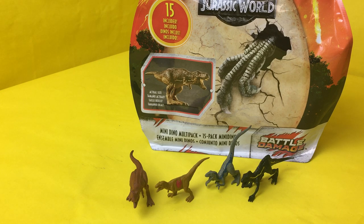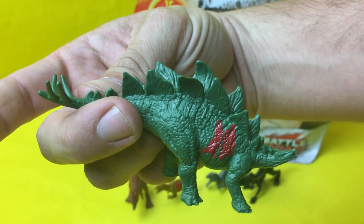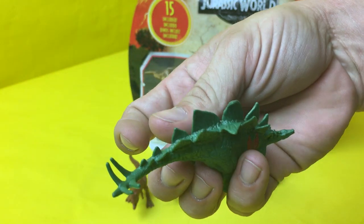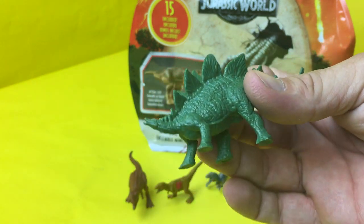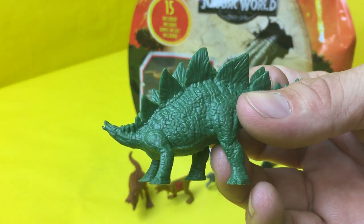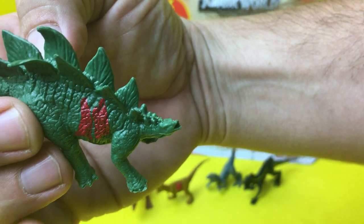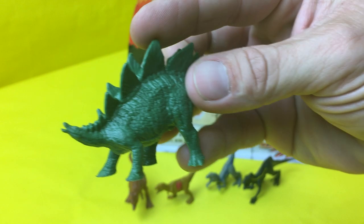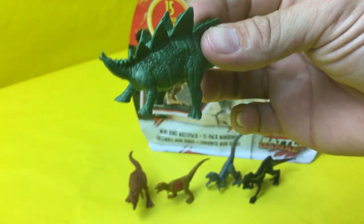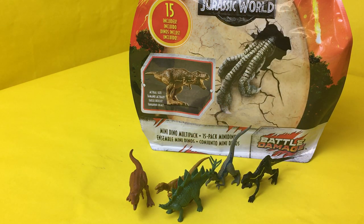Oh, it's a big green guy — it's the Stegosaurus! He's got battle damage, look — he messed with the wrong person. Can you imagine that tail? He's got spikes and he could just hit you with that. He does have a tiny head, and not a lot of detail on his face, but his back and all the spikes along his ridge look great. Another tough dinosaur.